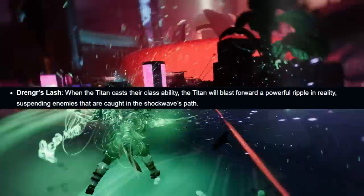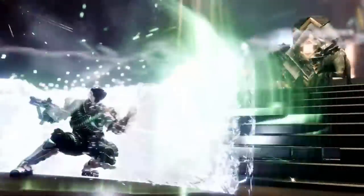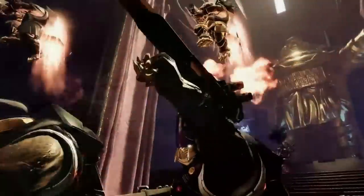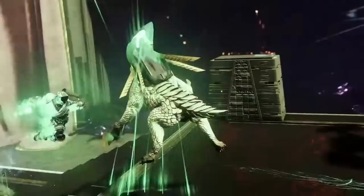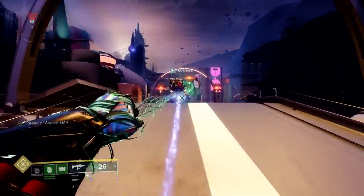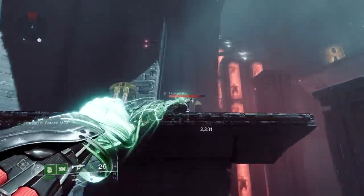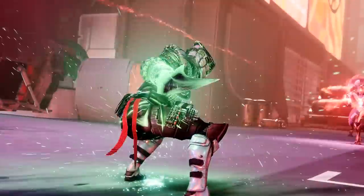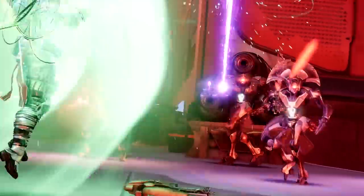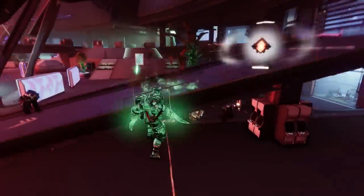The other Titan aspect is Drengur's Lash: while the Titan casts their barricade, they blast forward a powerful ripple in reality, suspending enemies caught in the shockwave's path. Every single time you deploy your barricade — which you're doing a lot anyway for damage resistance — you're shooting out a blast that suspends targets in front of it. That seems very good. It's similar to the stasis Warlock aspect that freezes enemies when you cast your rift, which has proven itself decent.